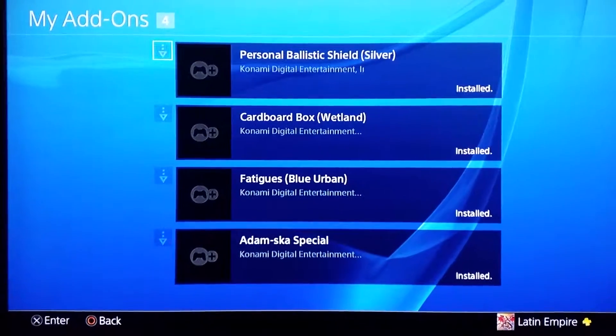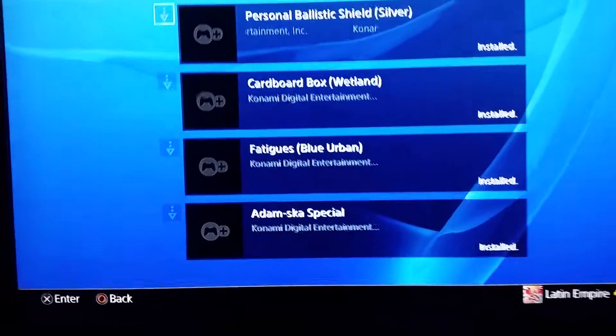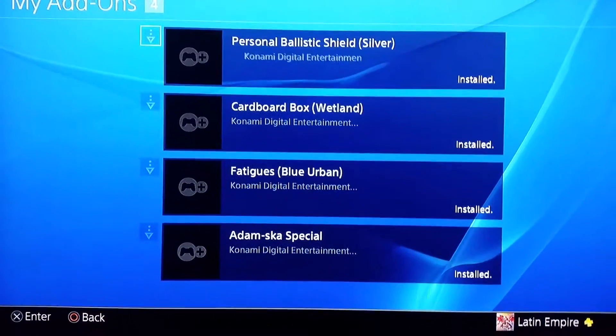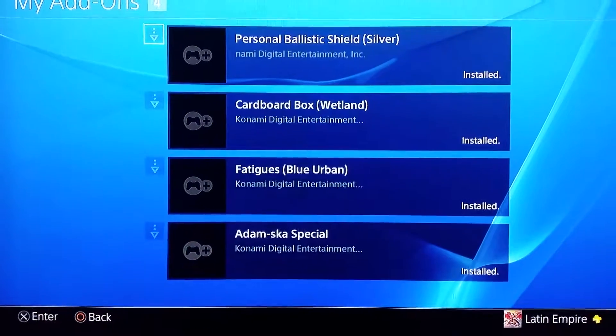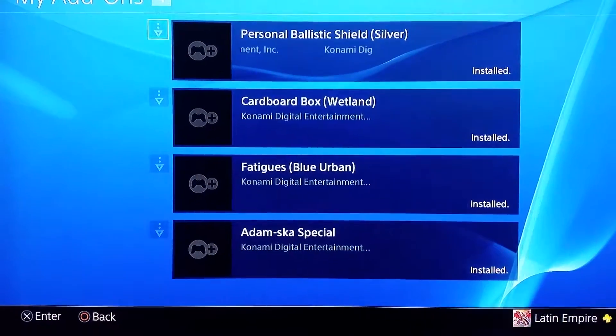Just in case you guys didn't know what you get with the DLC for the Day One edition of Metal Gear Solid 5. Basically, this is it: personal ballistic shield, silver cardboard box, wetland fatigues blue urban, and Adam-ska Special.